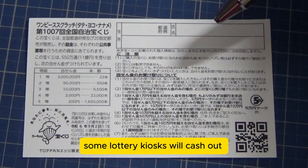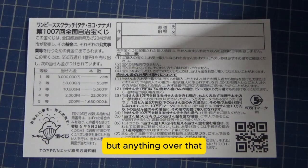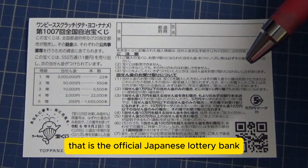Some lottery kiosks will cash out up to 100,000 yen — that's Jumun. But anything over that, you need to take your winning ticket to Mizuho Bank, which is the official Japanese lottery bank.